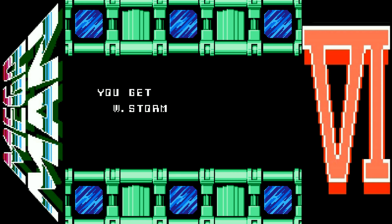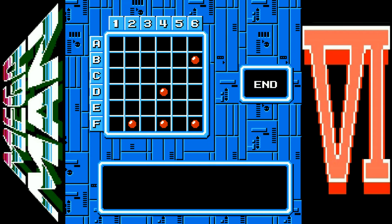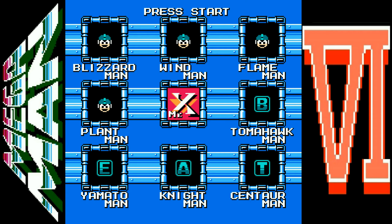And now we get the Windstorm, where we get to throw miniature tornadoes at people — well, robots anyway. I don't think they'll let us throw them at people. Except for Wily and Egg — I think those are the only two we get to throw tornadoes at. Maybe Cossack.